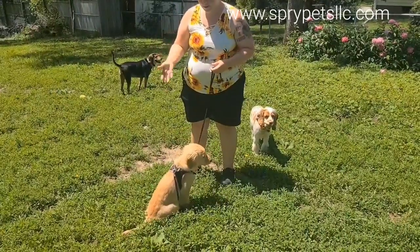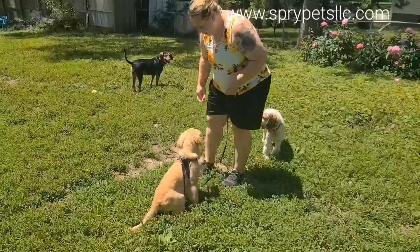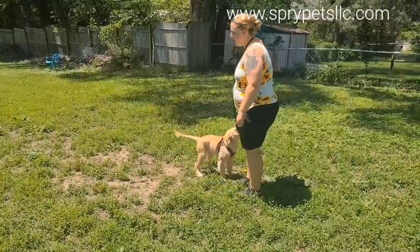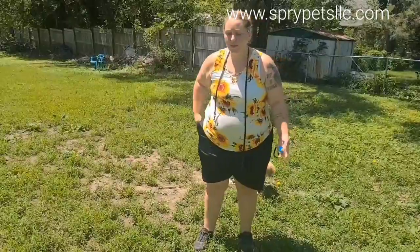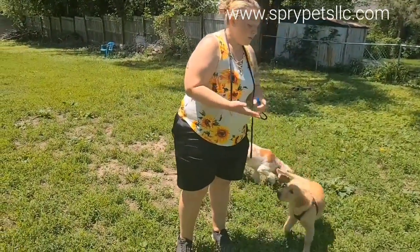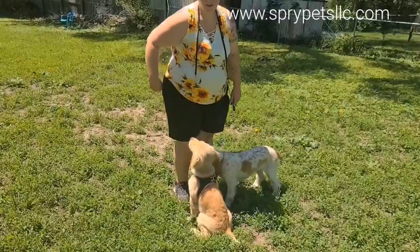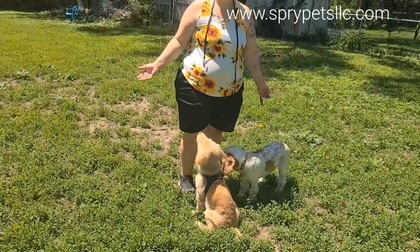Whenever you stop, she should come to a sit. For her recall, you're going to use your hand as a target. You don't have to have a treat in it, but you are going to treat her after she comes to you. So you're going to use your hand as a target — whenever she comes and touches it, you can click for yes and give her a treat.